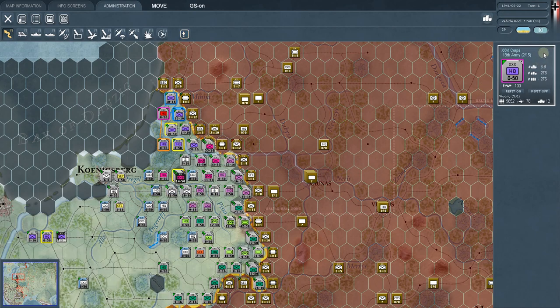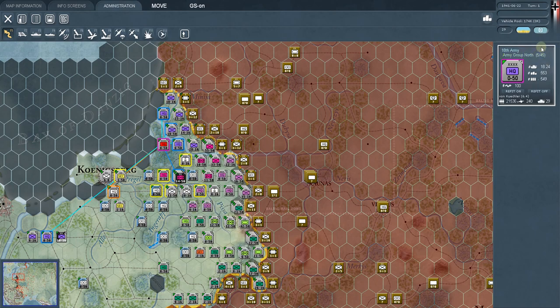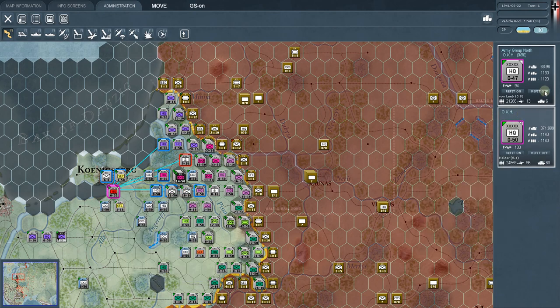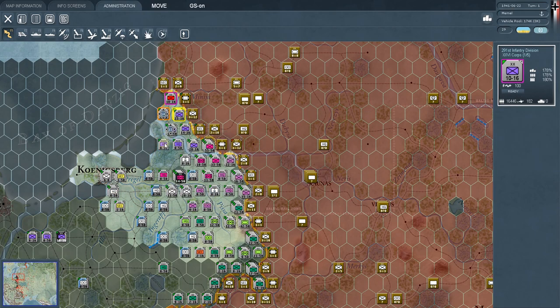The support units can come from the corps headquarters, the army headquarters — here's the 18th Army — or the army group headquarters, or OKH. If you trace back from this division through its corps, army, army group, and up to OKH, you can pull down to that division any support units contained in that chain of command.